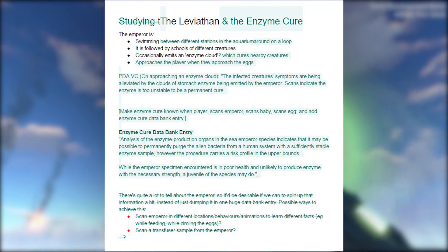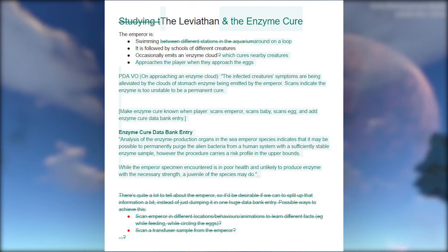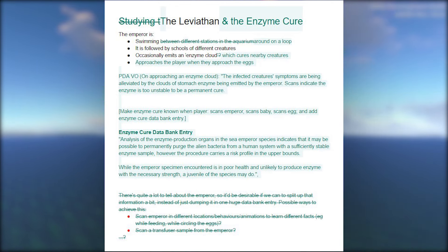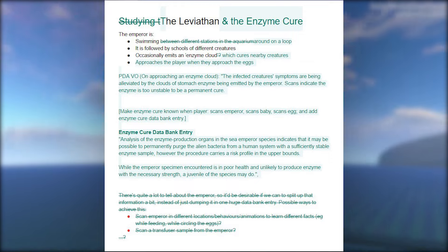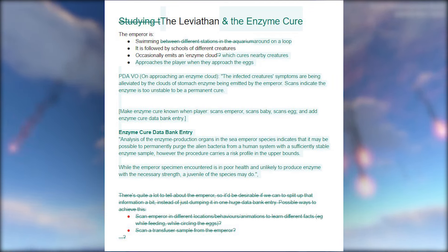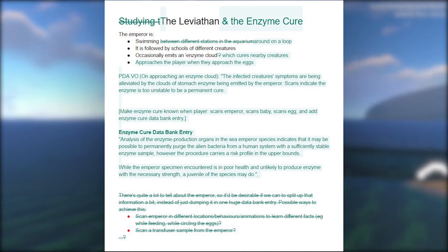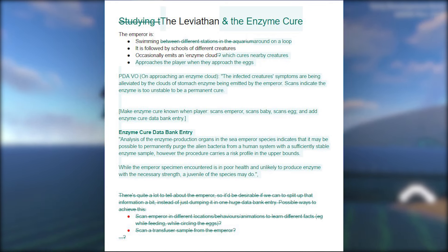It's going to be swimming around on a loop with the creatures, and we didn't know it actually emits an enzyme cloud. Now that we know it isn't a permanent cure — just a temporary thing — that's pretty interesting. I'm interested to see how they'll do the different data banks. It would be cool if they laid out the facility so you get certain data banks as you encounter the emperor — like maybe you see a terminal of eggs with a picture and you get that data bank entry.